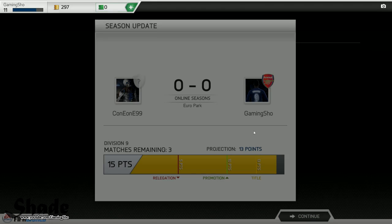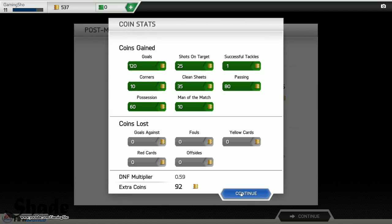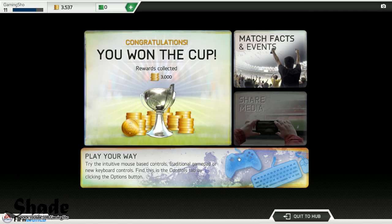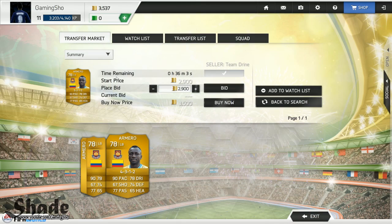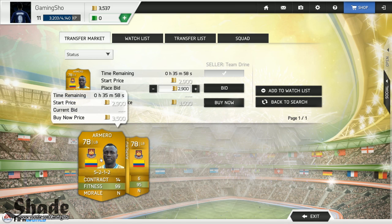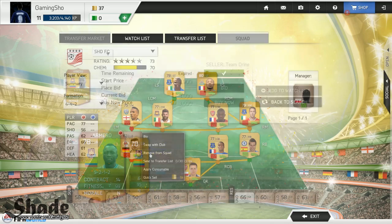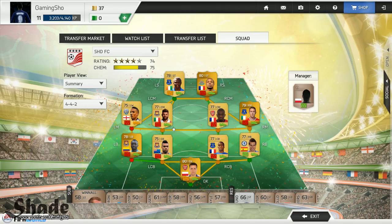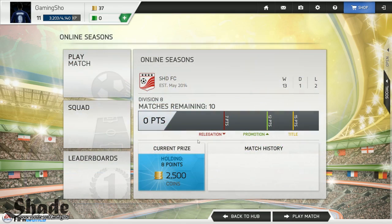So we win the Division 9 title and we get promoted to Division 8. We only get half of the coins for this match since he didn't stay, but we got 3,000 coins extra for winning the cup, which is awesome. We can buy another player now, so we decide to buy Armero, the Colombian from West Ham who moved from Serie A. He can play left mid or left back, and I really like him better at left back, because everybody likes a sweaty defense — especially fullbacks to deal with those pacey wingers.